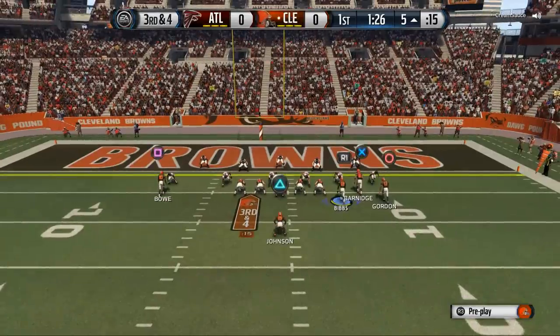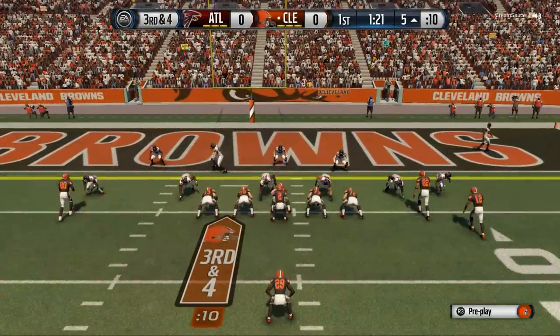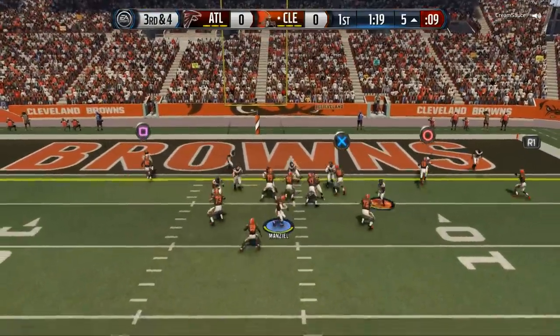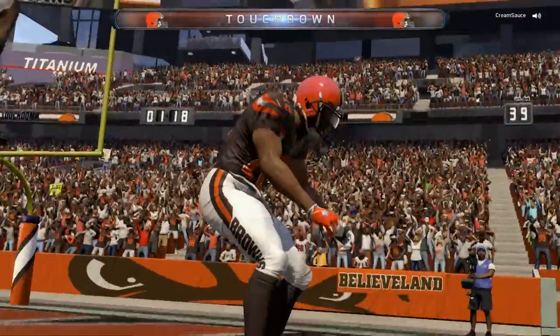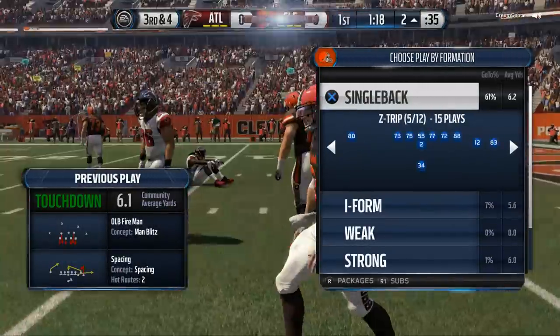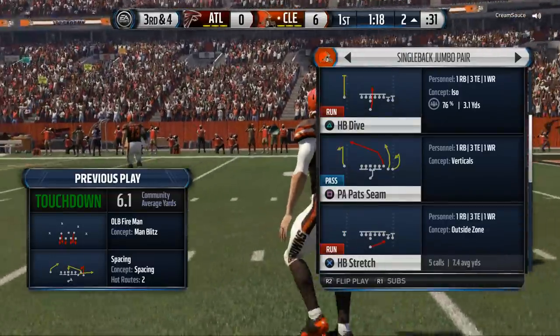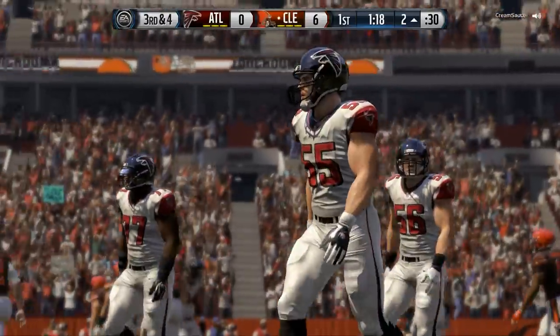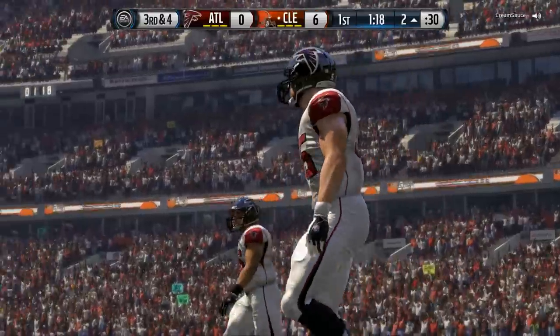Here we're going to do a little motion out and we've got to hit Josh Gordon for a touchdown — a big time opening drive for the Browns. A really nice drive by Johnny Football there, some big time completions. This jumbo pair is very effective in the red zone. And the cool part about this playbook is it does work well in Madden Ultimate Team.